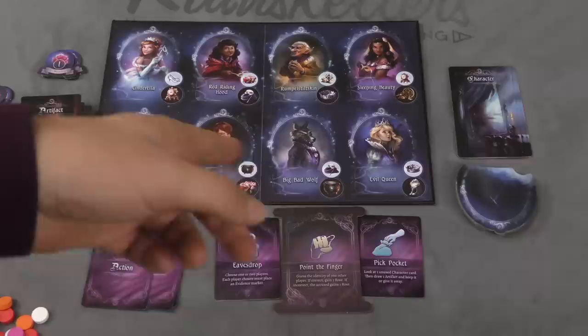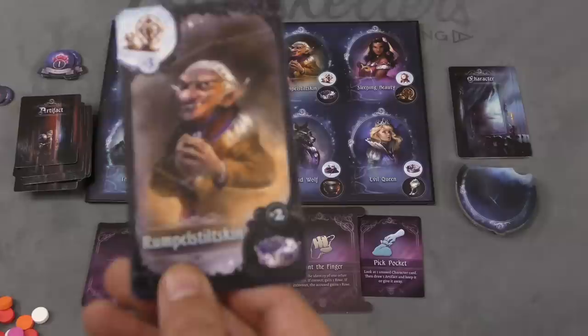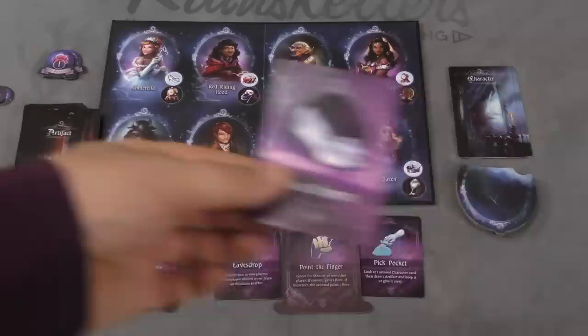A game takes three rounds. There are eight different characters: Cinderella, Red Riding Hood, Rumpelstiltskin, Sleeping Beauty, The Beast, Hansel, Big Bad Wolf, and the Evil Queen. Each round, you'll shuffle eight character cards and each player gets one - that is the character you secretly are. Each character has two artifacts listed on them. One is your Bane artifact - you don't want to get that. The other is your Boon - you do want to collect that artifact.